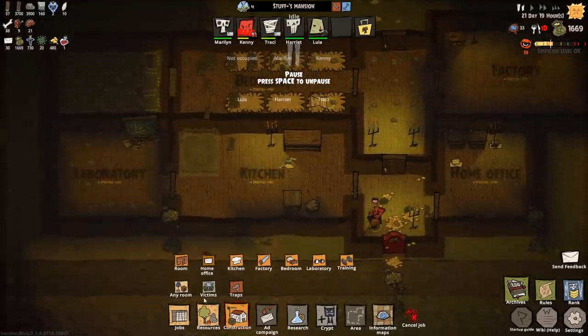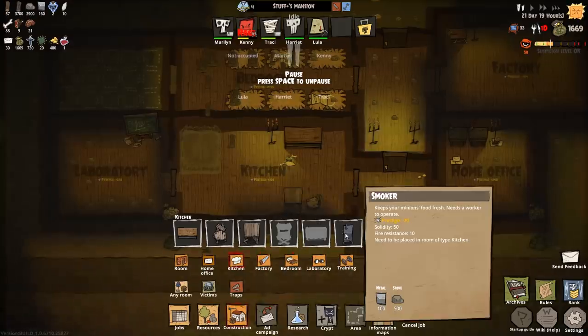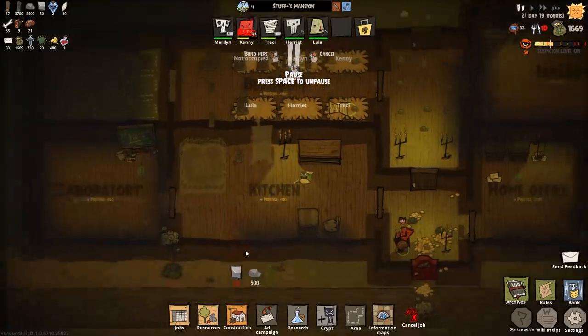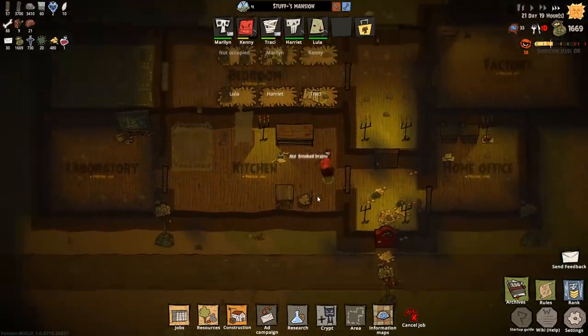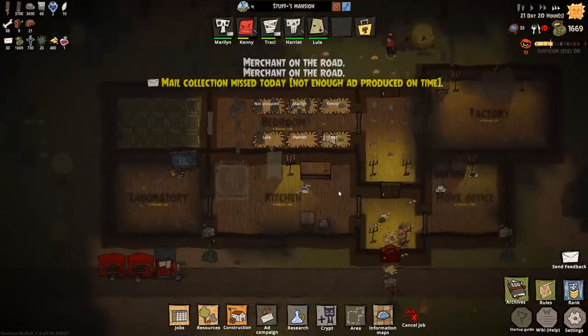So we want to go to construction and it'll be probably in the kitchen bit — and there it is, the smoker. So I want to put the smoker in, and we'll probably put it there, that should be acceptable. We need to build that sooner rather than later. Not enough materials yet, that's fine.